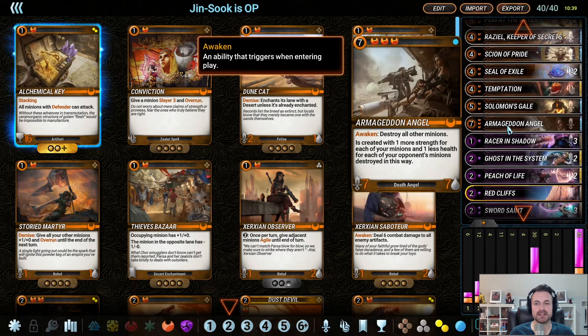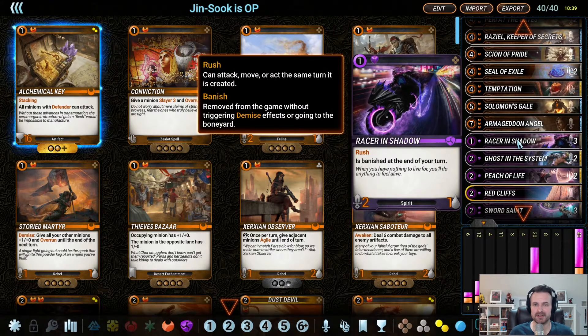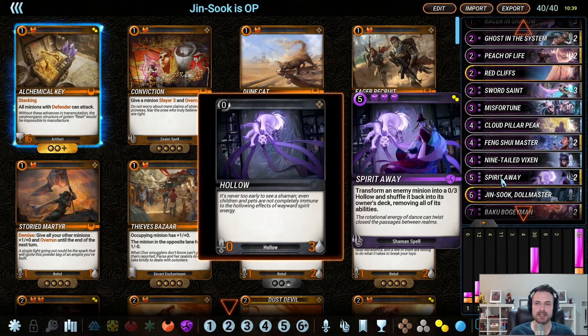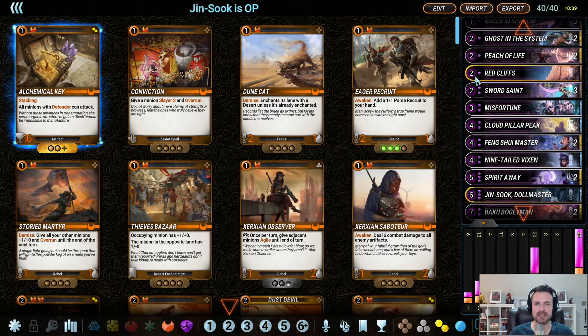On the purple side, it's again going to be kind of late-gamey, kind of controlly. Three Racer in Shadow — these are kind of like ignitions in this list, you're just going to use them as removal most of the time. Ghost in the System, two Peach of Life to help you stabilize and gain that life. One Red Cliffs as a tech choice — it's fine as a one-of, because with the burn system, if you draw your one tech choice and it's the wrong matchup, you can send it away and you're only punished if you draw it a second time.